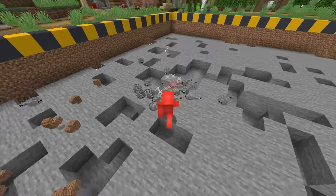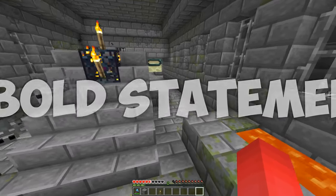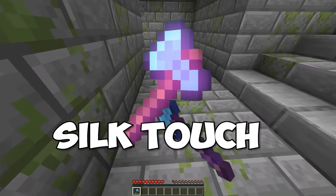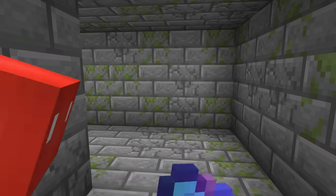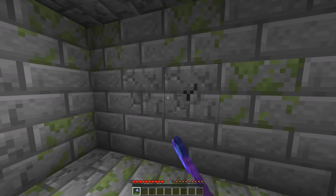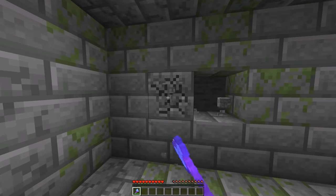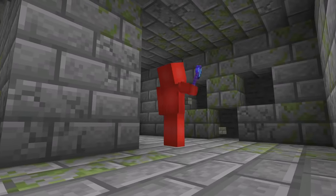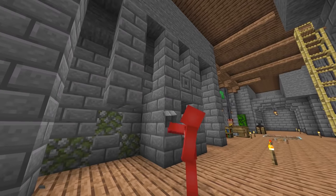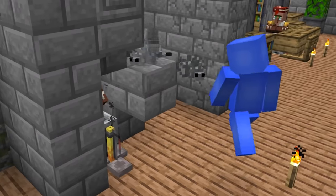Silverfish are a real pain — a bold statement, I know. So if you're trying to avoid being ambushed while finding the end portal, a silk touch tool is a good pick to have. If you have a tool enchanted with silk touch that isn't a pickaxe, we can use that as a dowsing machine to see where any potential infested blocks are. And it'll even let us pick them up for later use — which would make for quite the prank.